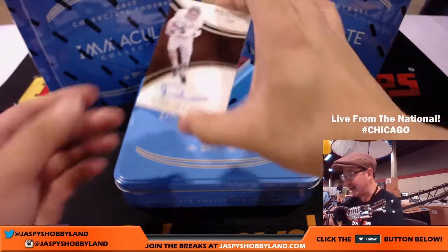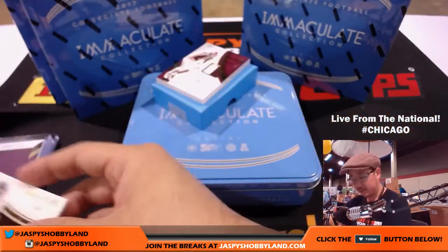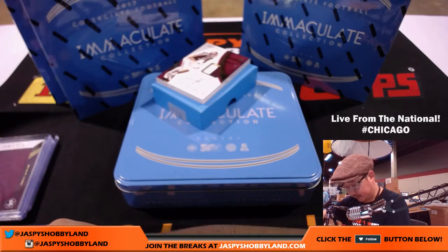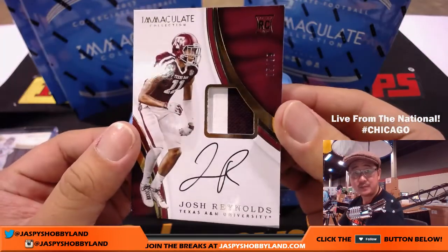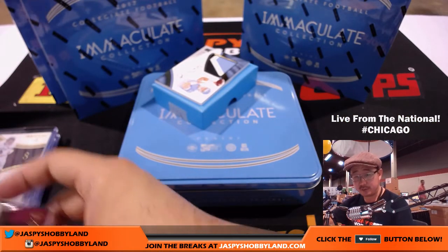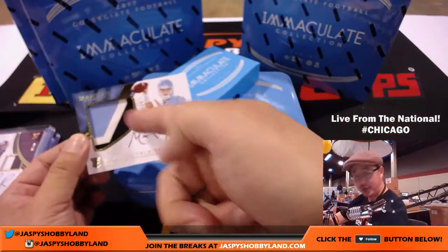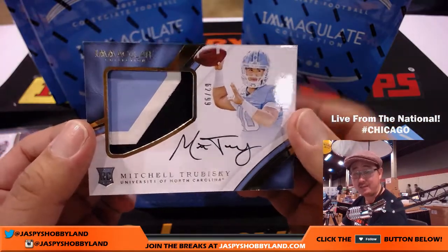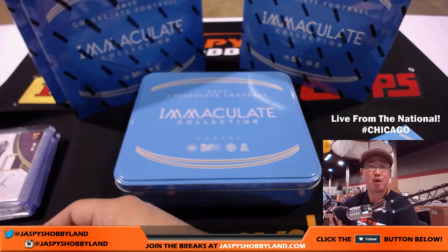We've got seven out of eight — nice low number, Daniel Braverman. Number seven is Rory, on the board in this full case break. We've got Josh Reynolds, two-color patch and autograph — five out of 99. Number five, that goes to David Kay. It would be nice to get everybody on the board. Mitch Trubisky — look at that, look at the colors. The North Carolina colors go nicely with Mitch Trubisky here. 62 out of 99, three-color patch and on-card auto, Mitch Trubisky. That goes to number two, Jeremy 33 — Jeremy Muller with that.